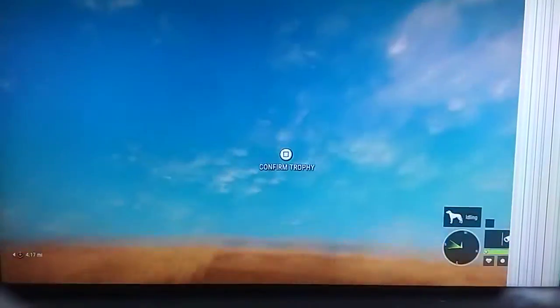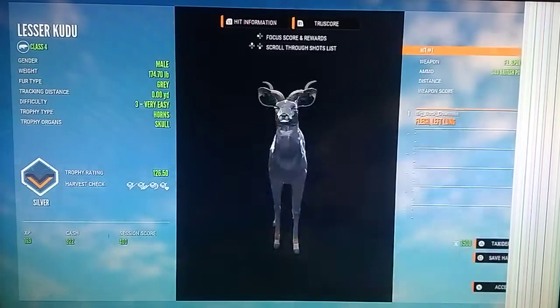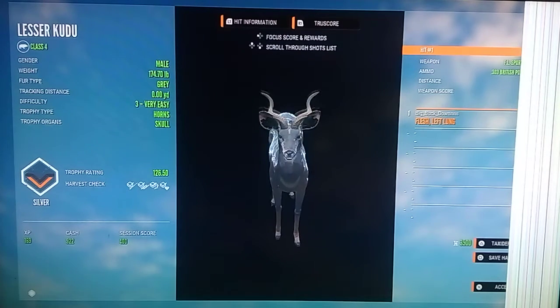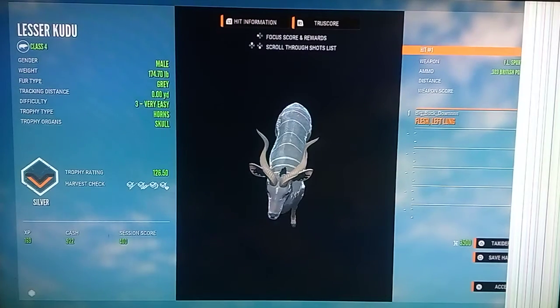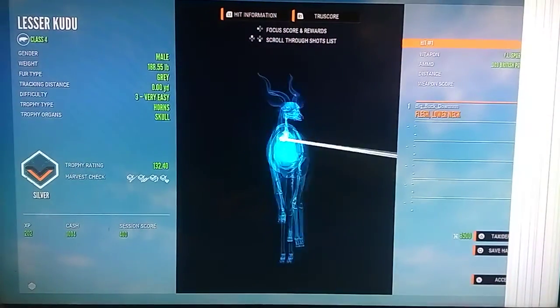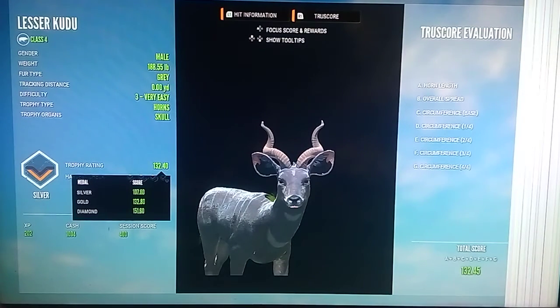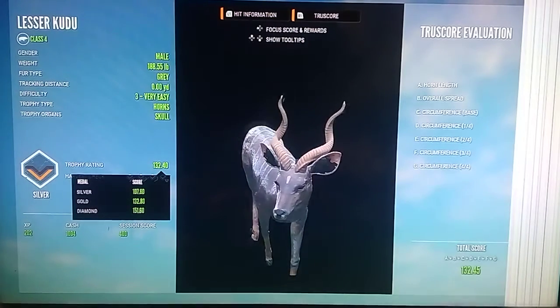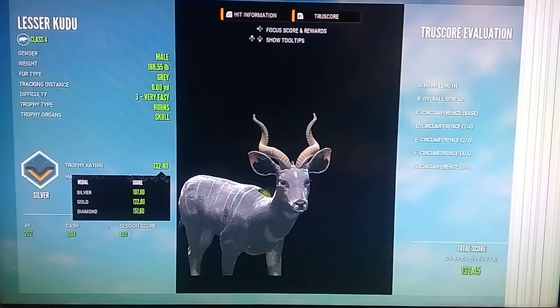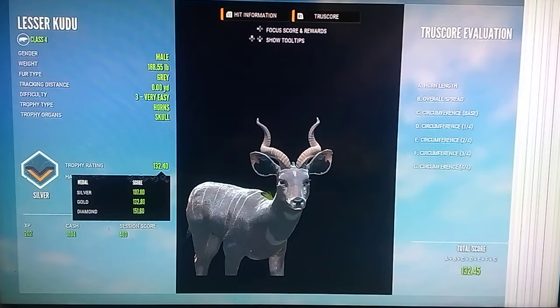Here's our other one that we shot — I think this guy was a level 3, and a gray fur type. He looks really good. It's pretty wide the way they come out — I really like that. Made a good shot there with the .303. Here's our other one we dropped on the spot — he has a gray fur type too, and we hit the neck on that one. That guy was .40 away from gold. This rack looks exactly the same as a small or decent-sized level 4 OG rack. Diamond requirement for the TrueX Kudu was 151.60.